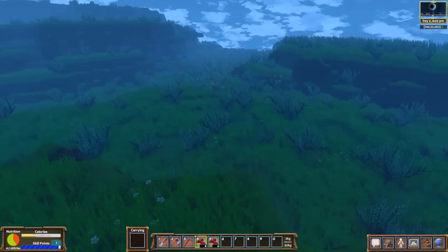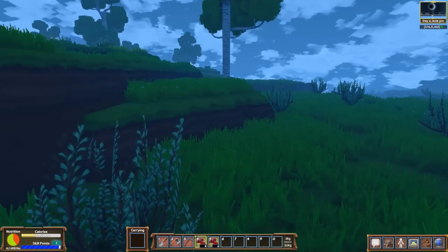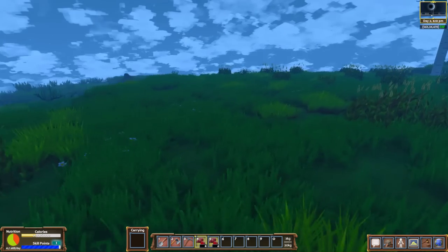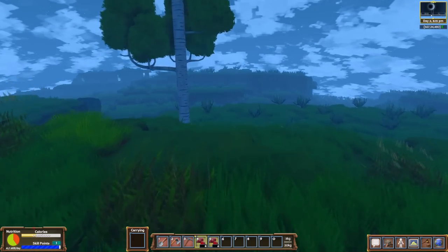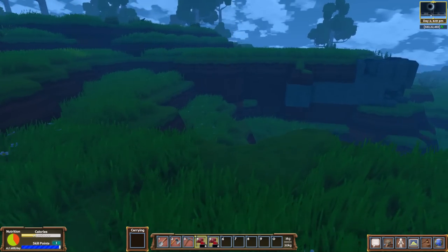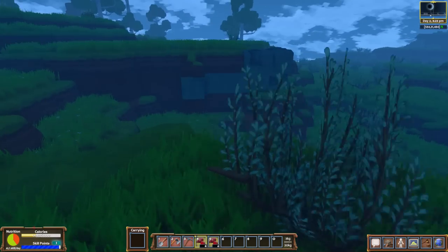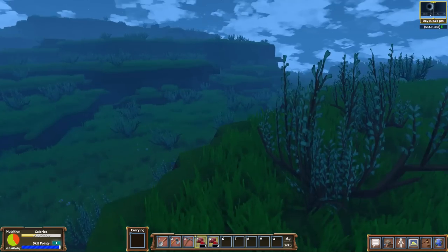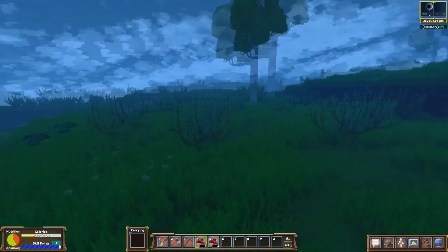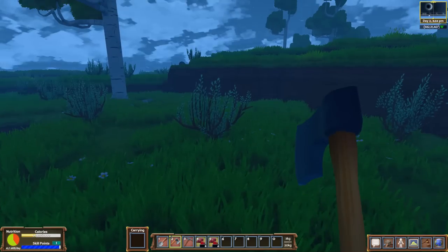We found a fantastic food source with these prickly pears, and we have a pretty good source of food with all the bison in the area. We've got wheat over here as well. I feel pretty comfortable about where we spawned in — this seems like a pretty darn good area. I think we might want to make a little home here. Let's start gaining some materials right away — I imagine we're going to want to build shelter.